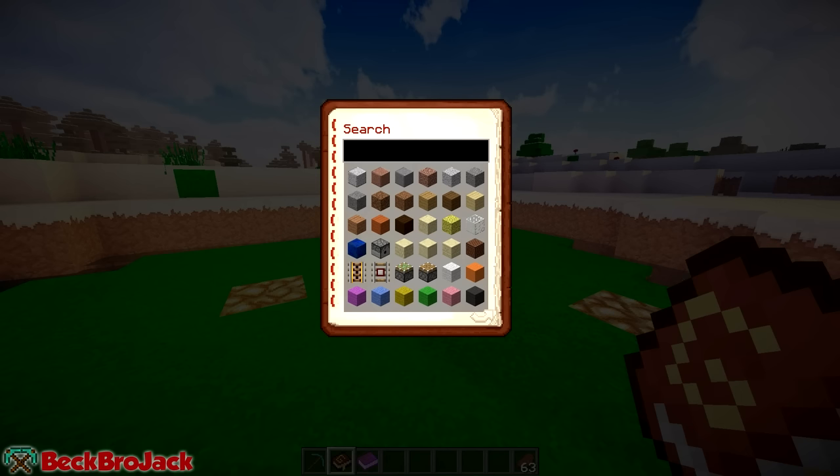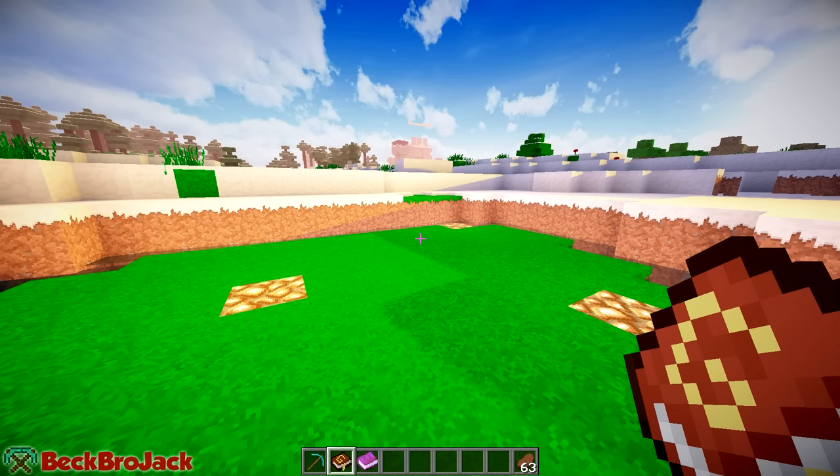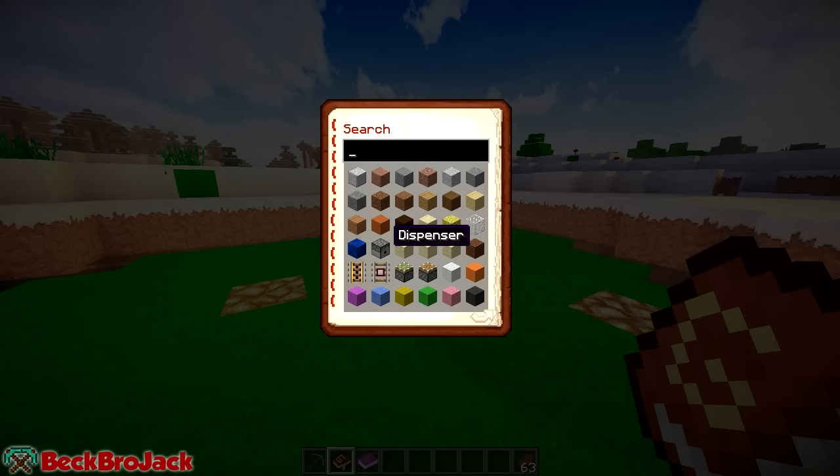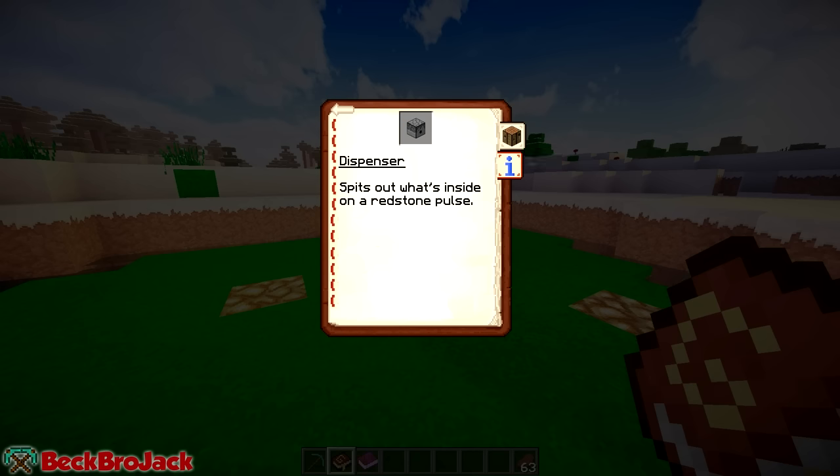If you go out of this and then hit escape, it'll bring us back to the main menu of the guidebook. If I close it and then right-click on it again, it'll open up the guidebook where I can literally search for anything. Say I wanted to know how to craft a dispenser — all I need to do is left-click on it and bam, it shows me that I need cobblestone around the edge, redstone, and a bow. And the neat thing about this mod, which separates it from other recipe mods, is that it gives you a little info about some of the different items. It says 'dispenser spits out what's inside on a redstone pulse.' So if you're kind of a noob and new to Minecraft, this is great because it'll guide you in the right direction and explain what each block can do.